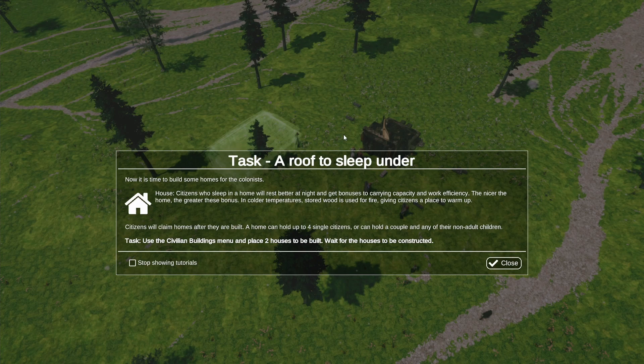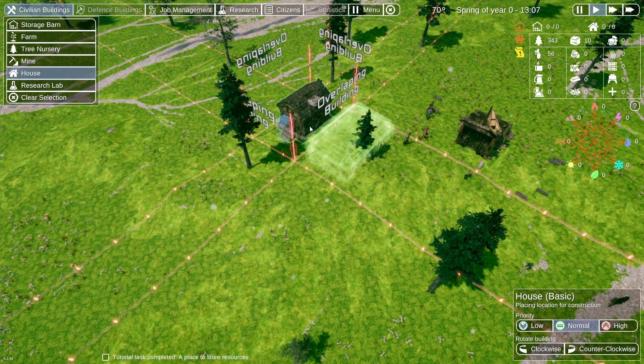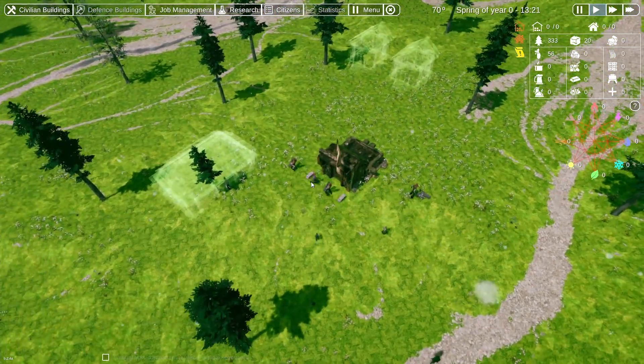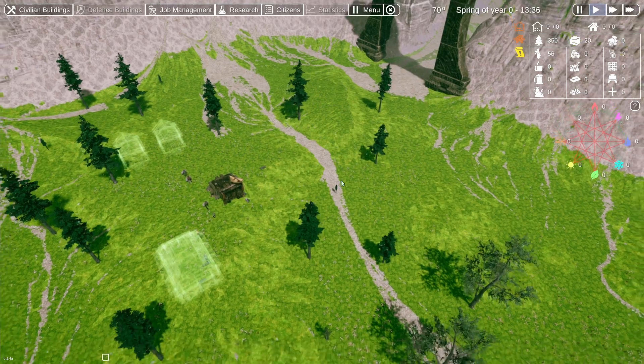A roof to sleep under — now it's time to build some homes for the colonists. Citizens who sleep in a home will rest better at night and get bonuses to carrying capacity and work efficiency. The nicer the home, the greater the bonus. In colder temperatures, stored wood is used for fire, giving citizens a place to warm up. Machen die das automatisch, ein Feuer? Ich nehme mal an. Citizens will claim homes after they are built. A home can hold up to four single citizens or can hold a couple and any of their non-adult children. Ich baue das jetzt einfach mal hin — nachdem das ja auch ein wenig Tower Defense ist, nehme ich mal an, dass es hier um dieses Gate auch geht.